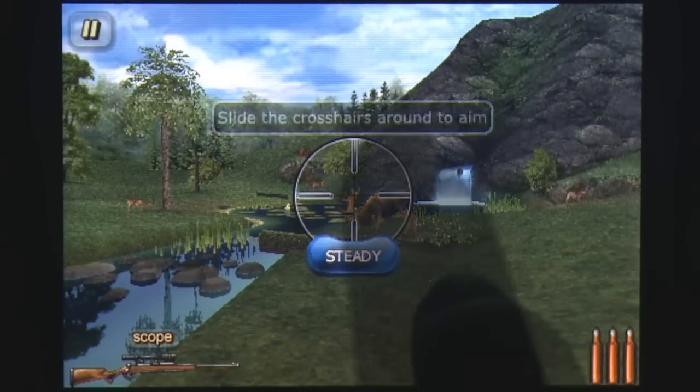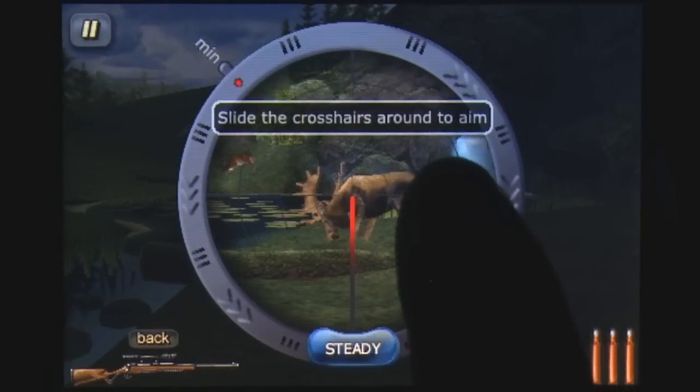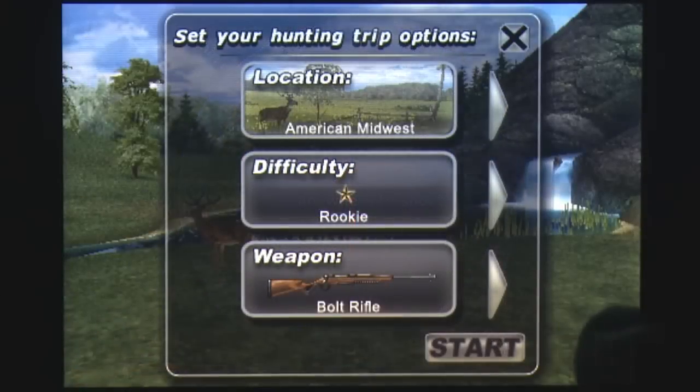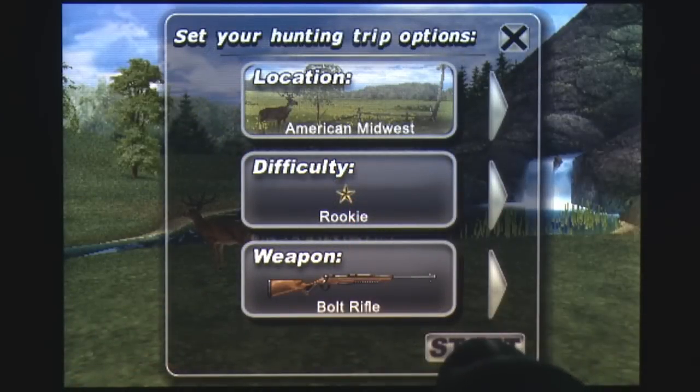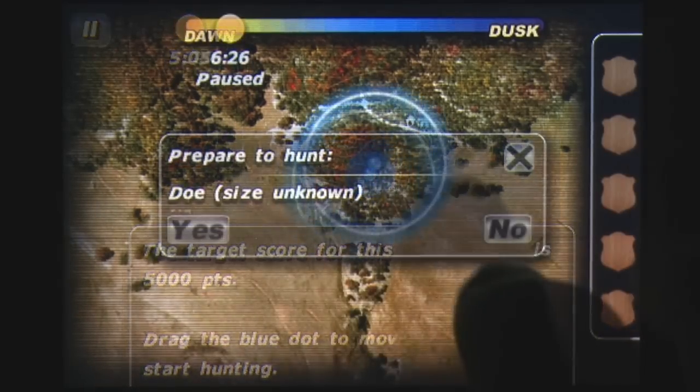The controls are straightforward and easy to get the hang of. You take aim by dragging the crosshair across the screen, zoom in, and shoot by tapping the screen. Players also choose their hunting locations by dragging their finger across a level map to track animals while monitoring the hunting day clock.